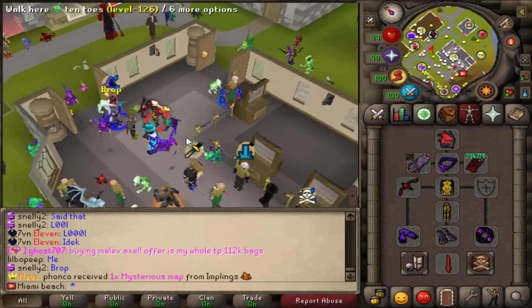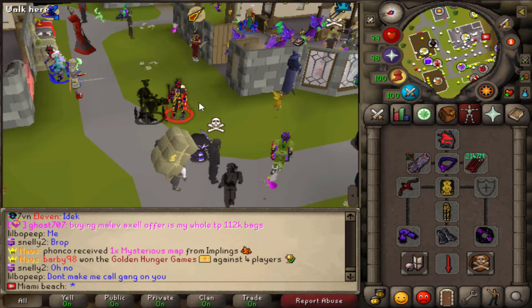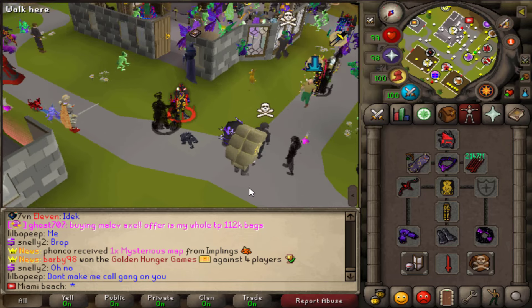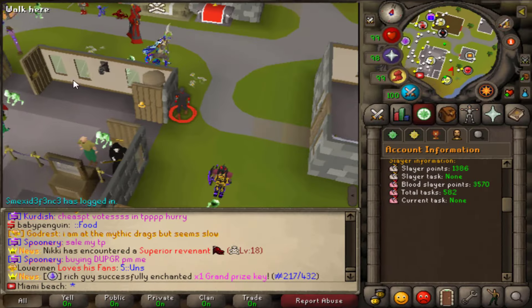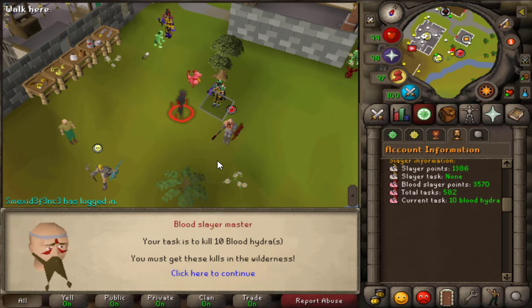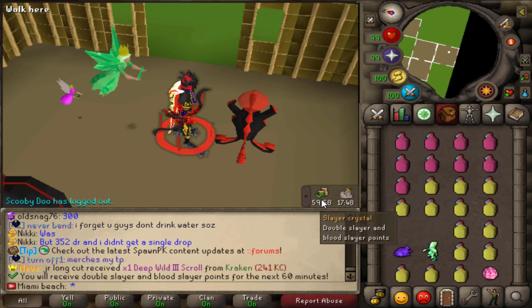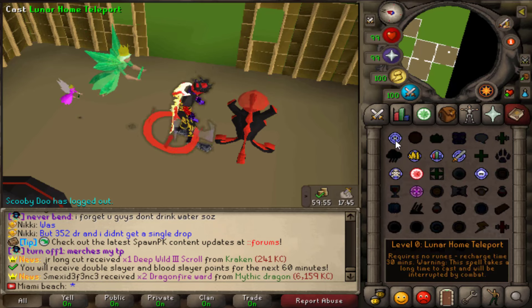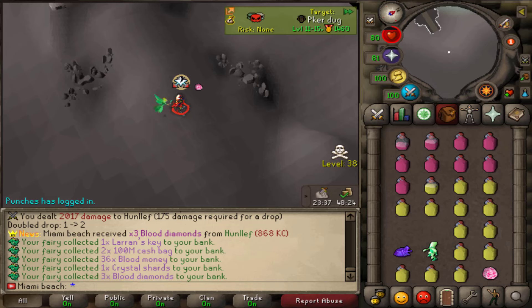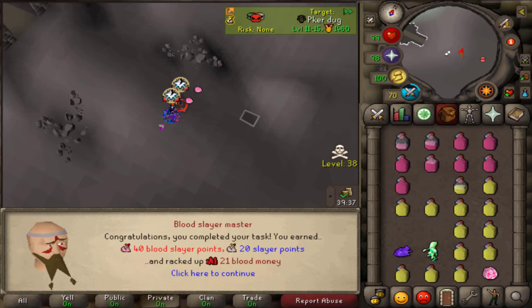I kind of want to start getting a halo. Let me know in the comments down below — should I get the relic or the halo? The halo does have some form of effect and it's somewhat untradeable. Let's go ahead and get our first blood slayer task — it's been a minute. Blood hydra, not bad. Don't forget to rub the crystal to get double slayer and blood slayer points. Task completed, and three blood diamonds as a drop.